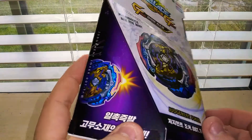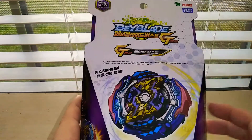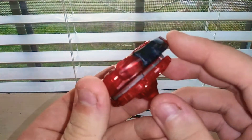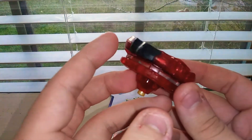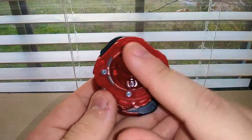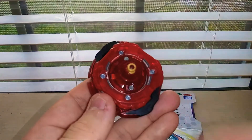The gimmick it has is that big chunk of rubber, and it's going to do a huge, crazy attack. I do have Judgment Pegasus right here and the rubber is worn out on that one. This is my combo — it's Sting and Unite Dash, from World Spriggan by the way.